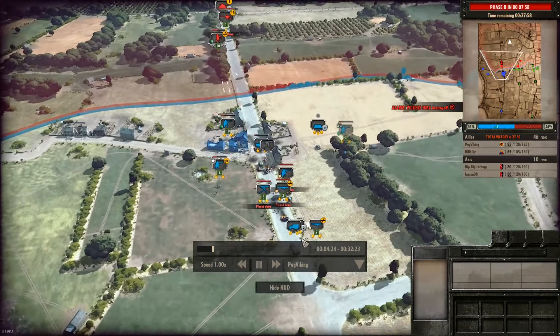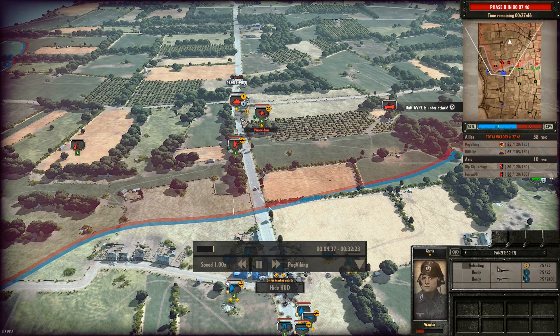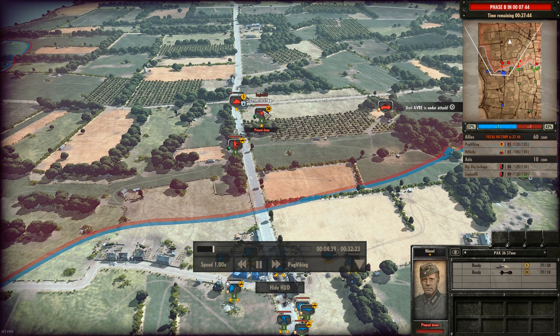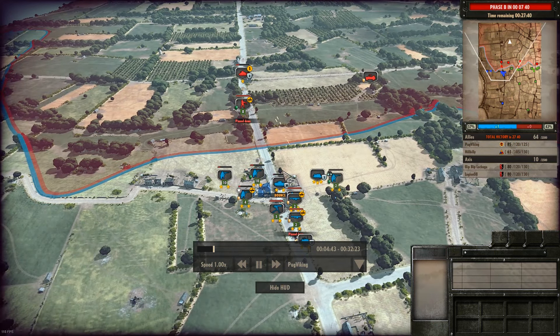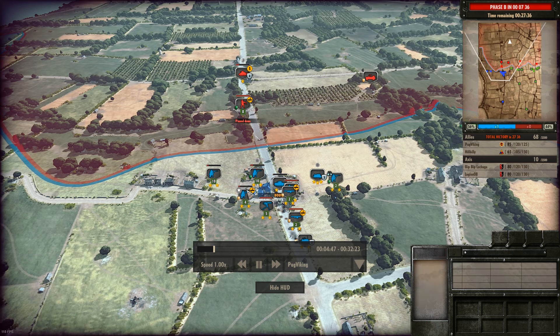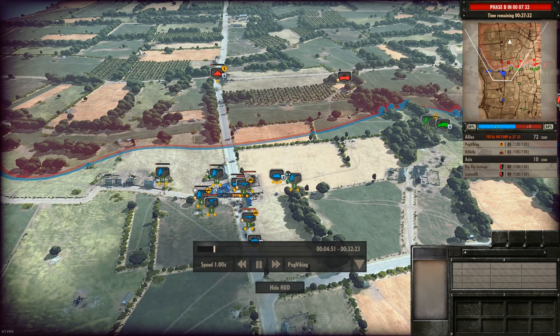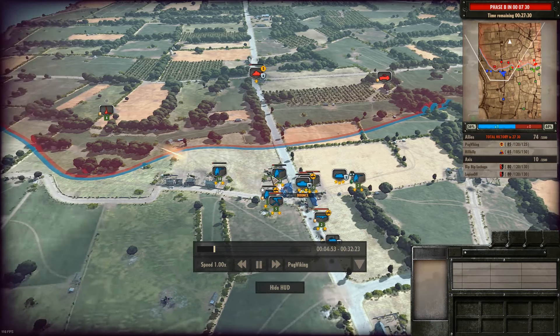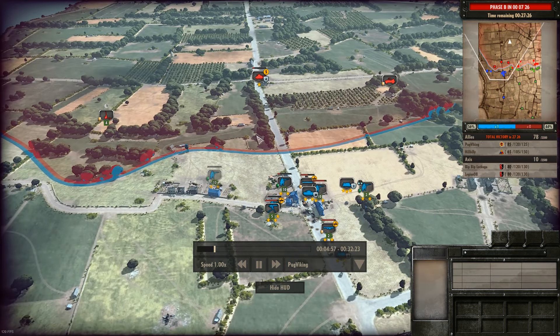In the middle I have my AVRE pushing up to lay down support, suppress fire and take out whatever comes up the road. It takes out the pack gun with ease and pins down the other pack gun. I got a successful push into this city. I have some PIAT units moving up to destroy any incoming armor, and the command carrier's AVRE is laying down very good suppression fire.